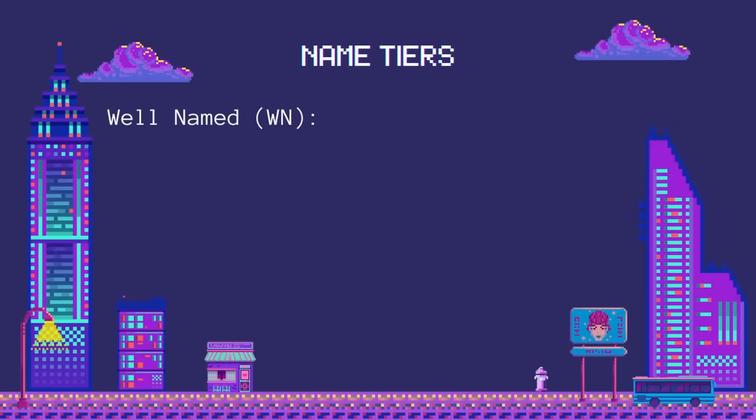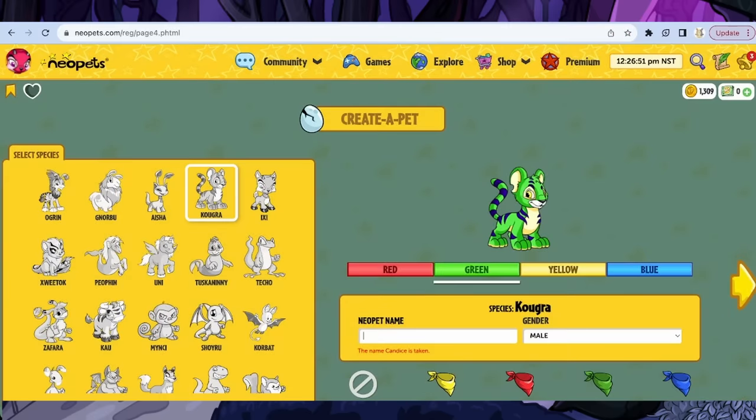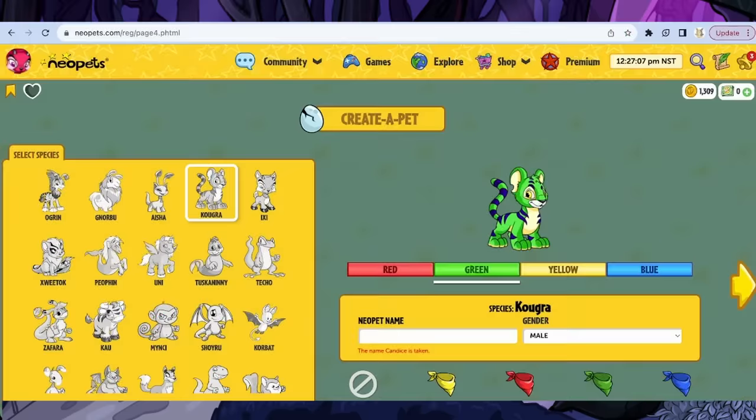Well named, or WN, is very similar — these are pets over nine characters with no capital letters that otherwise fit the VWN standard: no numbers, no underscores. An example of a well-named pet is mine, Afterlively, at eleven letters. DN or decently named is a compound name with or without capitalization, one or two underscores. Numbers are not going to get you anything good, and pretty much anything under well-named is not really tradable in converted pets. BN or badly named includes lots of numbers, random capitalization, and keyboard smashes — these won't be useful for trading, especially in converted.